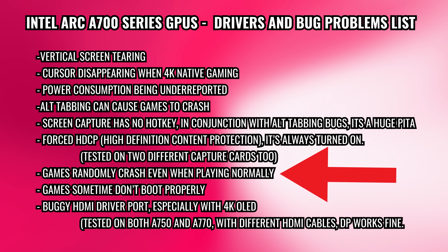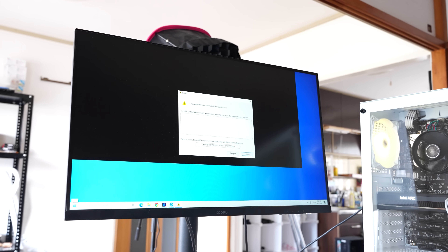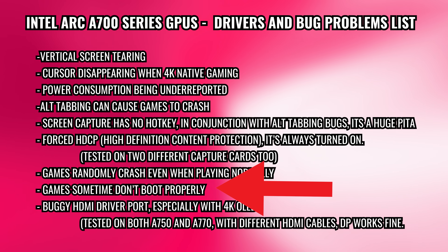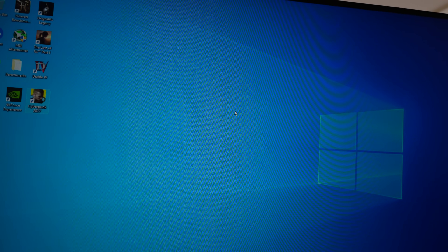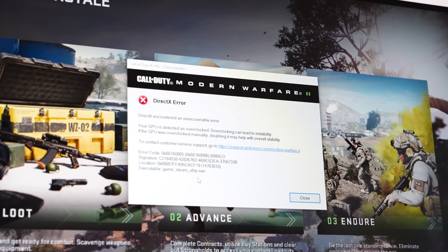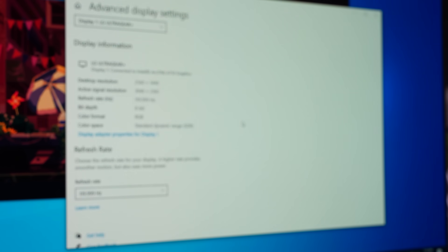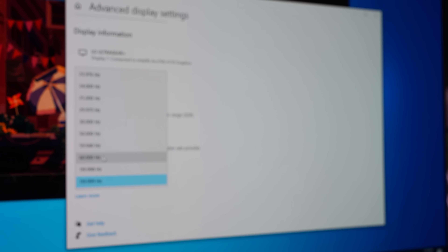Back to game crashes — randomly, without alt-tabbing or doing anything else, games will just crash. Games also sometimes won't boot at all, displaying error messages; in Cyberpunk's case it was stuck in a boot loop. Then there's what appears to be a buggy HDMI driver port, especially with 4K OLEDs — the signal just cuts out. The HDMI cable is fine; it works perfectly with AMD and Nvidia GPUs. DisplayPort from the Intel ARC card works fine with the 4K OLED — it's specifically the HDMI port that constantly cuts out regardless of whether it's 60Hz or 120Hz.